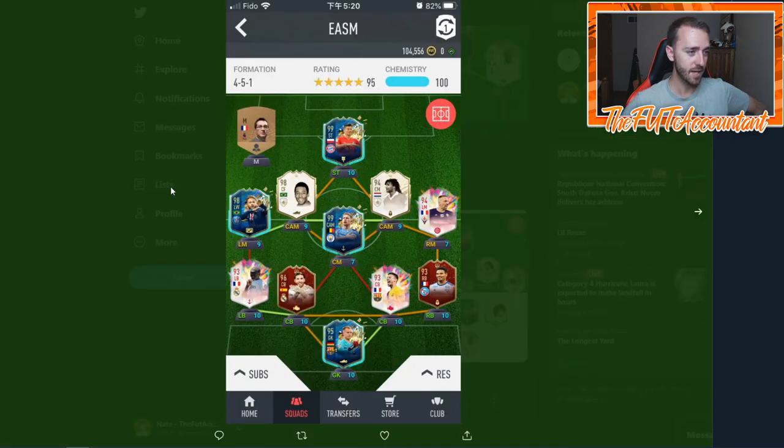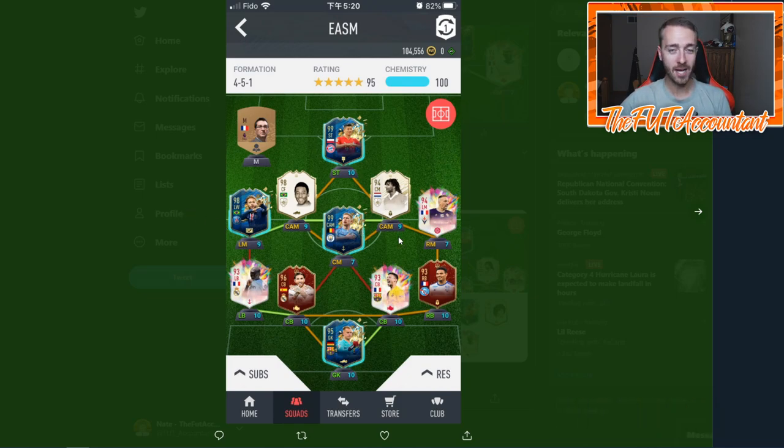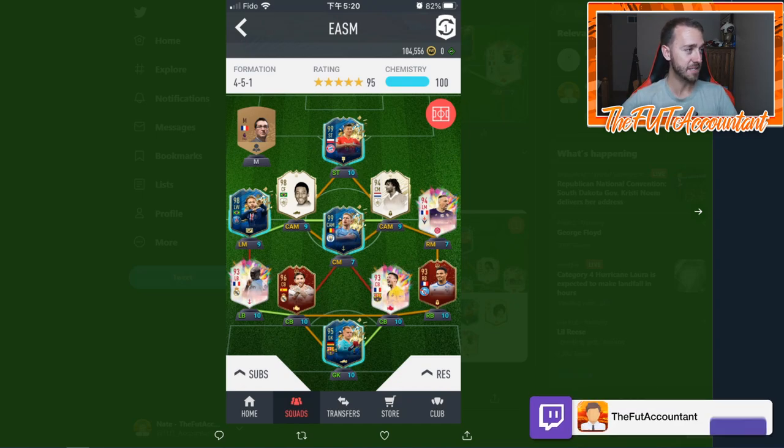This is from Eastside. He says my RTG squad, all untradeable. There's one card that I see here that is a legendary pack pull on FIFA Ultimate Team: Prime Icon Moments 94 Ruud Gullit. This guy's got untradeable Ruud Gullit Moments and untradeable Prime Pelé in his team alongside two 99-rated Team of the Seasons in De Bruyne and Lewandowski. And he's got TOTS Neymar. This is a red-listed account right here. Wow. Red Ramos as well, red Lala — that is a crazy account for pack luck. Eastside, G freaking GGs man. That's a crazy looking team — all untradeable as well. That is freaking dope.